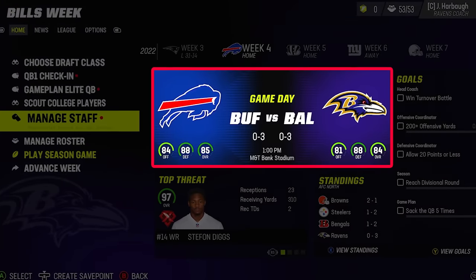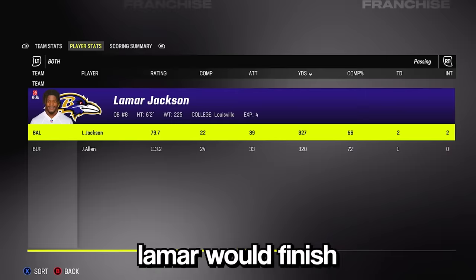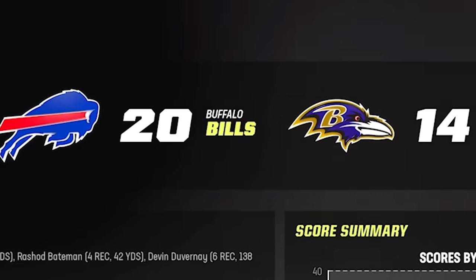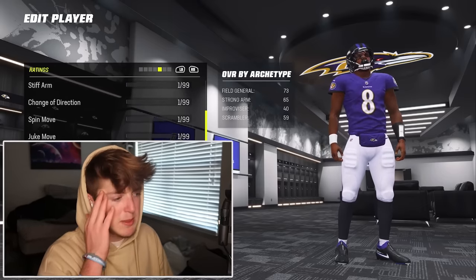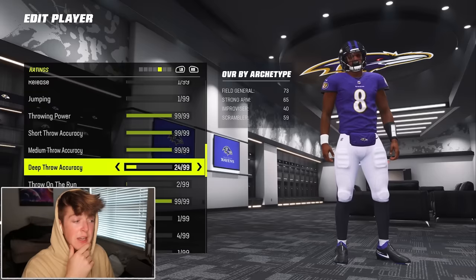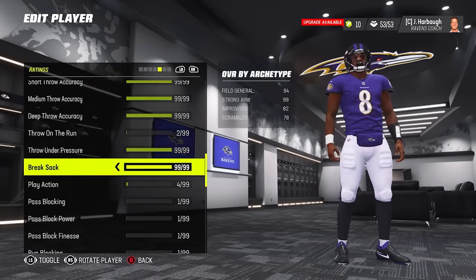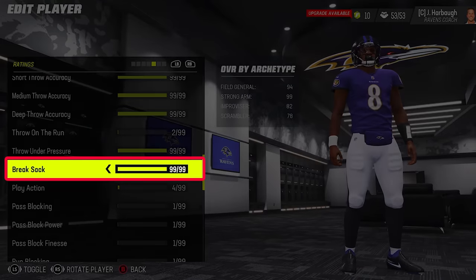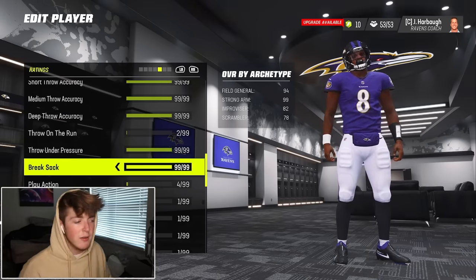0 and 4. Lamar would finish with two touchdowns totaling 200 points, but it wouldn't be enough to secure the win. With 200 points, we're definitely going to max out his deep throw accuracy. And with the remaining 100, I decided to do the most Lamar Jackson thing and max out break sack — I mean, this is Lamar Jackson we're talking about. We're 96 overall — we were right there. One more game and we should get it.